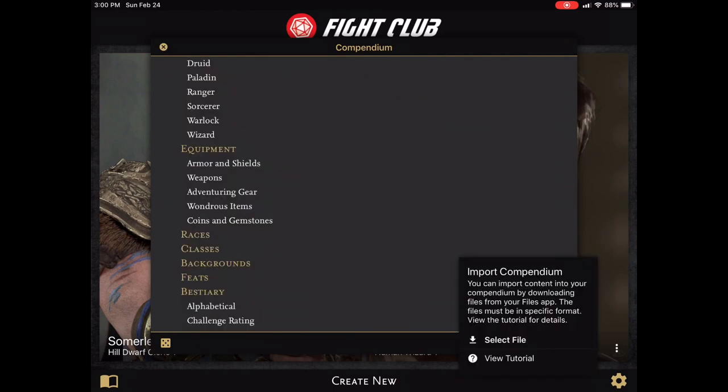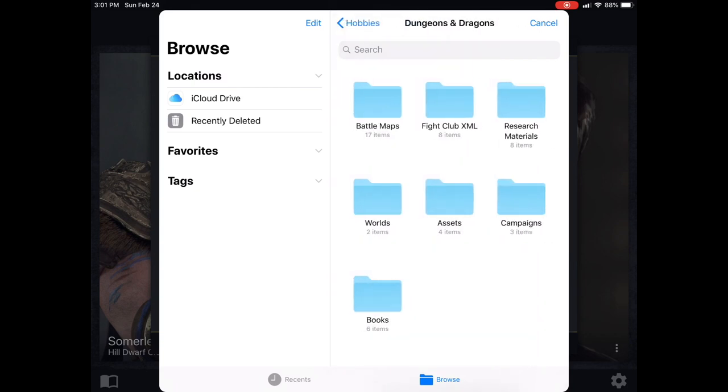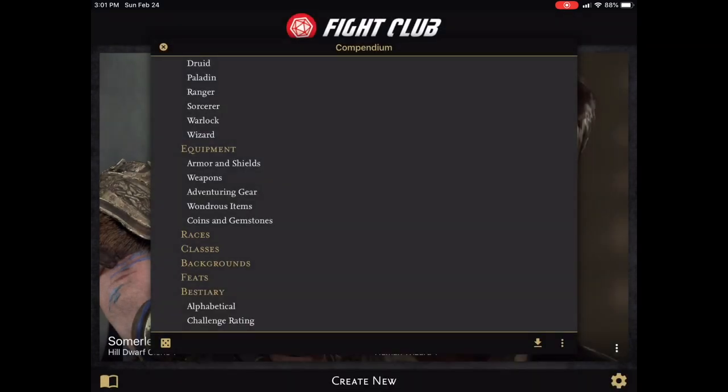You also have the ability to import and export features that let you load, backup, share content with your DM, fellow players, or even just on a different device you own. Here you can see some of the XML files I've created to put in the content of the books that I have. I will do an entire video on that process because it is such a big piece of making Fight Club 5 truly great. And once you have the content for, say, the Player's Handbook or Xanthar's Guide to Everything, then the app really shines.